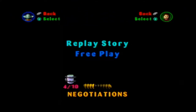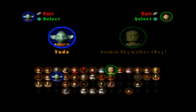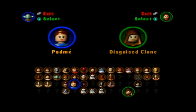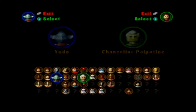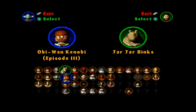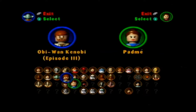We're gonna start FreePlay with Negotiations. So the way FreePlay works, you start — we get to pick who we wanna be! Yes, the game also gives us extra characters, and it always makes sure we have one of each type of character, so it always makes sure we have an Astro Droid and a Protocol Droid.